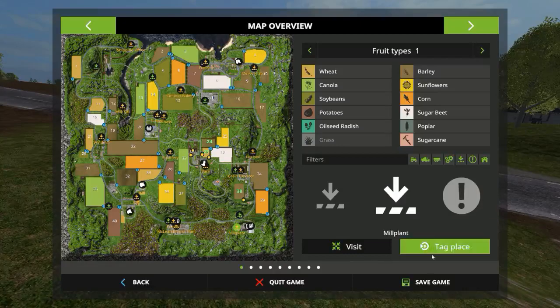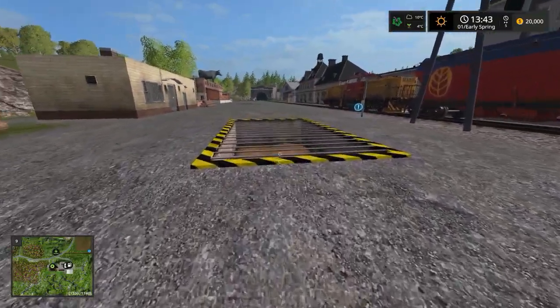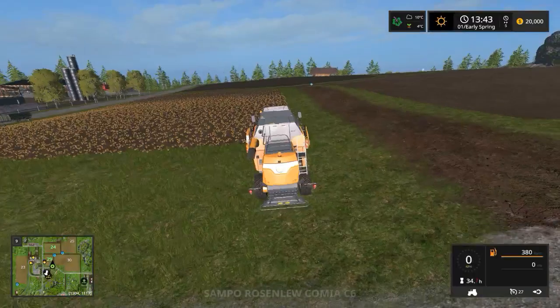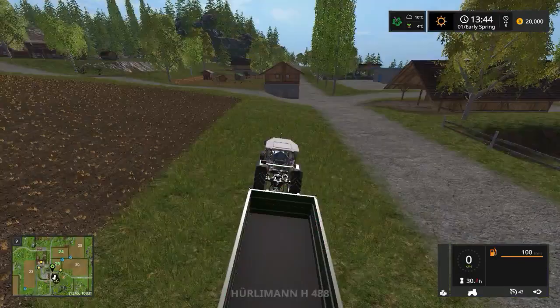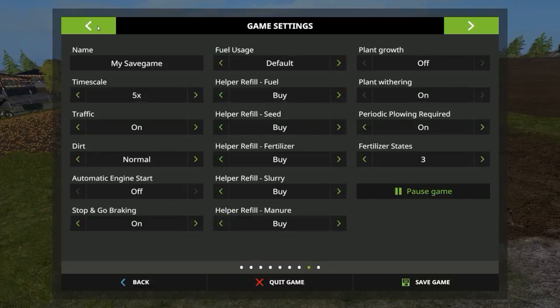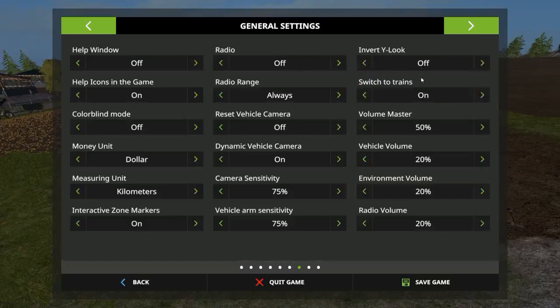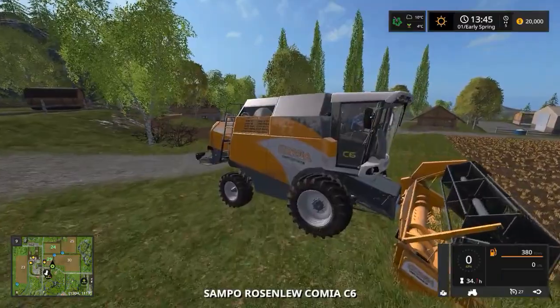Next one: the mill plant. Let's visit that quickly. There are trains guys — there are trains! That is nice. Actually, let me have a quick look — how many trains on the map? No, there's no trains on the map. Sorry guys, I got excited. I just thought there might be. Let me just quickly see if I turned trains off. It's on. So yeah, there's no trains on the map.